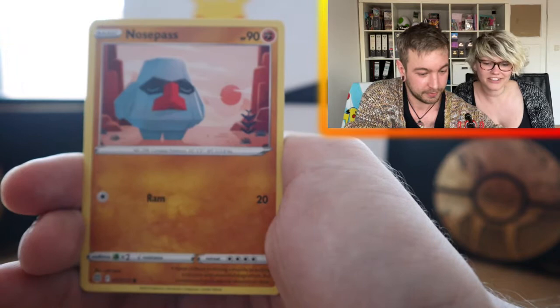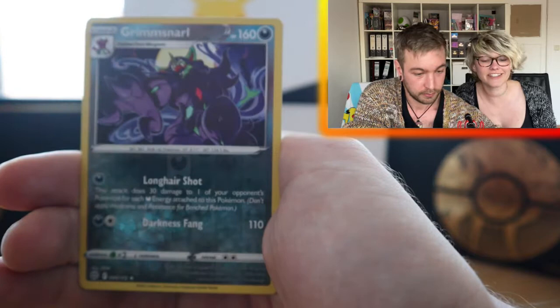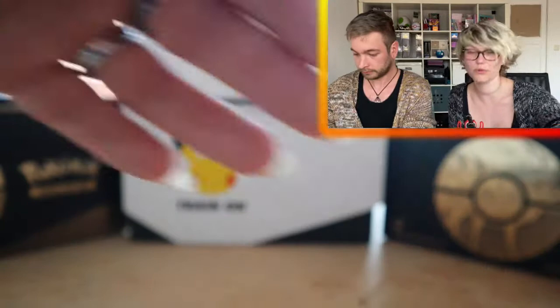Collab Stadium, Crawdaunt, Diancie, Capsakid, Shinx, Farfetch'd, Grimsnarl Reverse, and a Holo Garchomp. So that is a holo from the first pack, and of course the V-Star card.